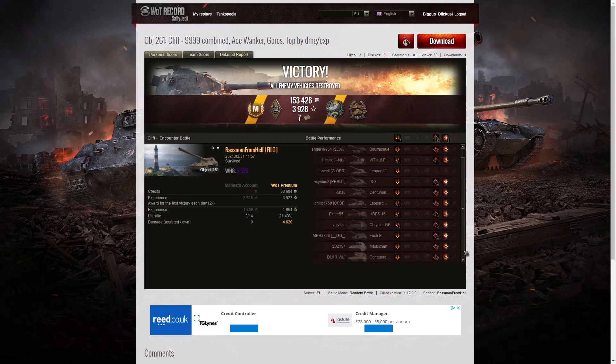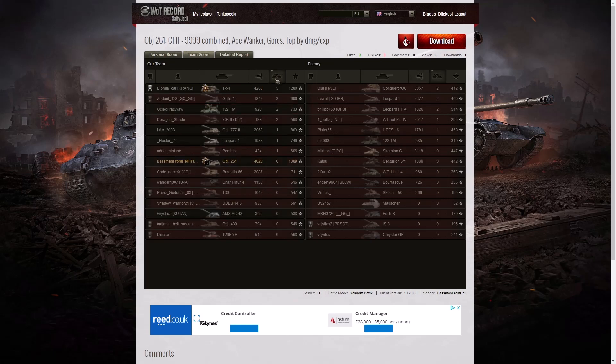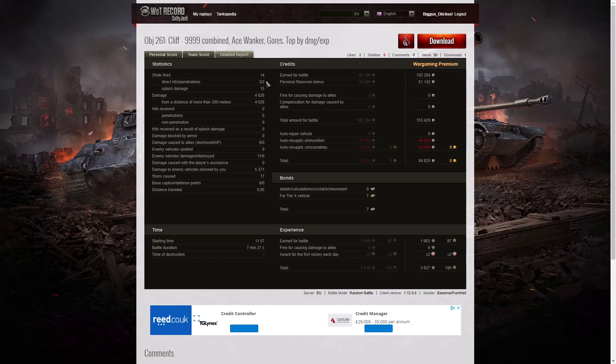He got only 24 hit points off the Conqueror Gun Carriage — the shell must have gone to the left and he only splashed him for a little. The T-54 managed to get a Tank Sniper and 4,268 hit points, and the next high score after that was the Scorpion with 3,118 hit points, then the Conqueror with 3,057 — so he was no slouch. For kills, the T-54 did best with five kills, 3 kills went to the Gorilla 15, then 2 kills each to the 122TM, the 703 II, the Conqueror Gun Carriage, the Leopard 1, and the Leopard Prototype. No kills for the Baseman, but that helped him get the Confederate. He's top of the base XP table with 1,309, versus 1,280 to the T-54. He fired 14 rounds, got three direct hits and two penetrations — the Waffenträger and the Borasque, two very thin-skinned vehicles.